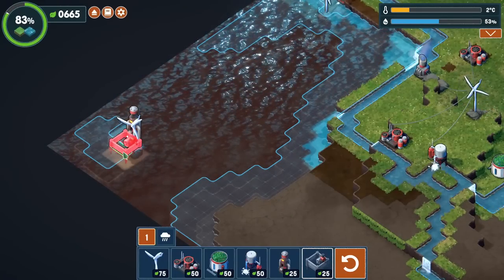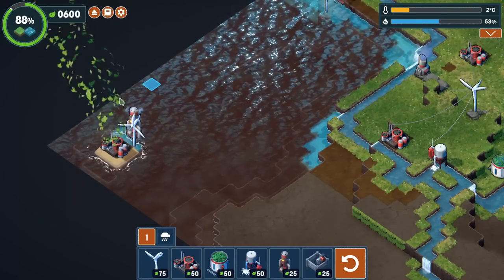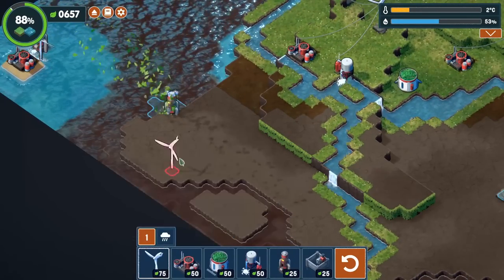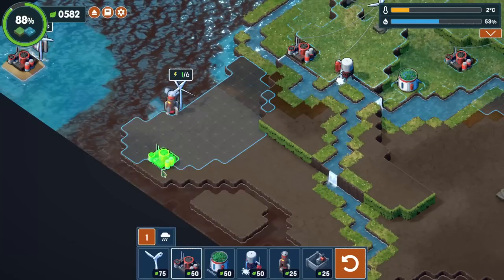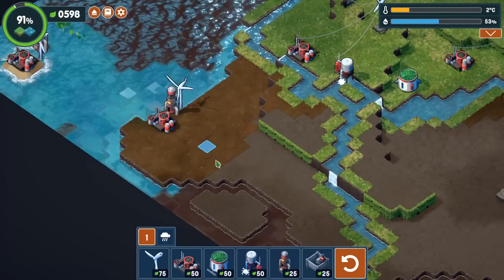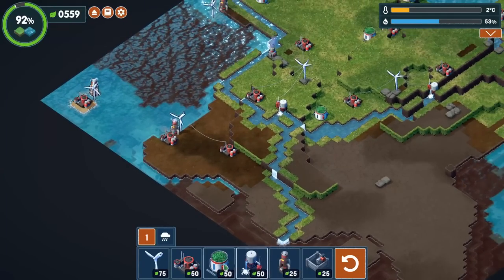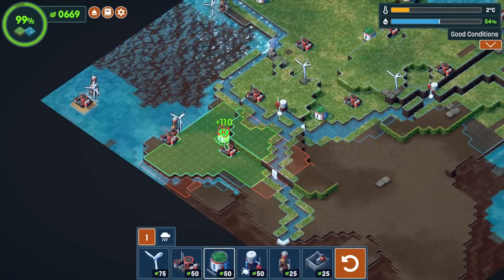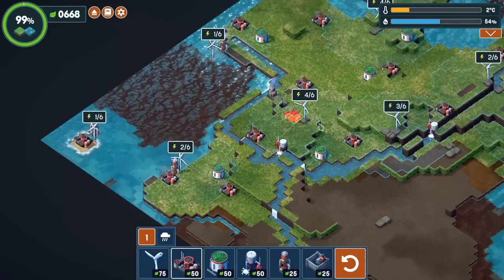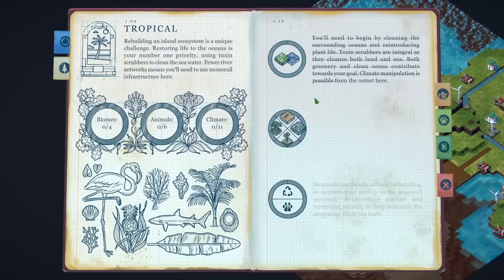Then we can make a sandbank. I think they can build this on top of the sandbank, which will then clean some of the ocean around here. That actually helps. And we need a mineralizer here in order to get this area cleaned out. I'll get a good nice chunk here. 91% - it's so close. We could build something like this and get more of the ocean covered. There we go - so that was the first part. The next step is increasing biodiversity.